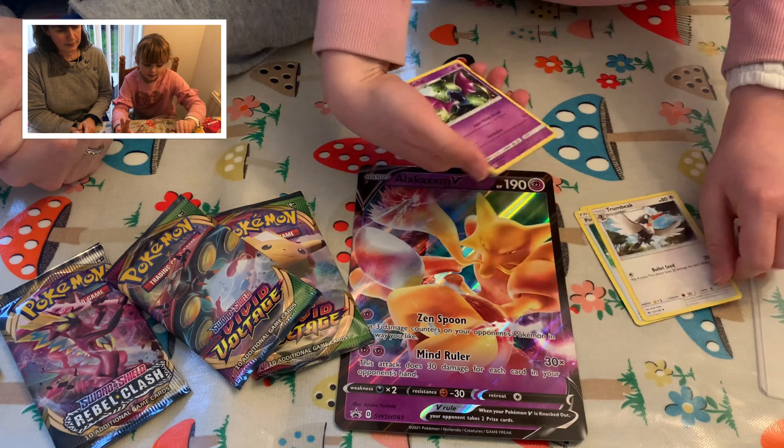Okay, we've got the Sun and Moon packet here. Open it up. We've got a code card. One, two, three, four — pop it to the front. We've got art energy, a Potion, Trumbeak, Golbat, a Wingull, a Lillipup, a Cosmog — that's a nice one — a Rowlet, a Youngster, a Rare Candy. That's a reverse holo, and then we've got Toucannon. Perfect pack!